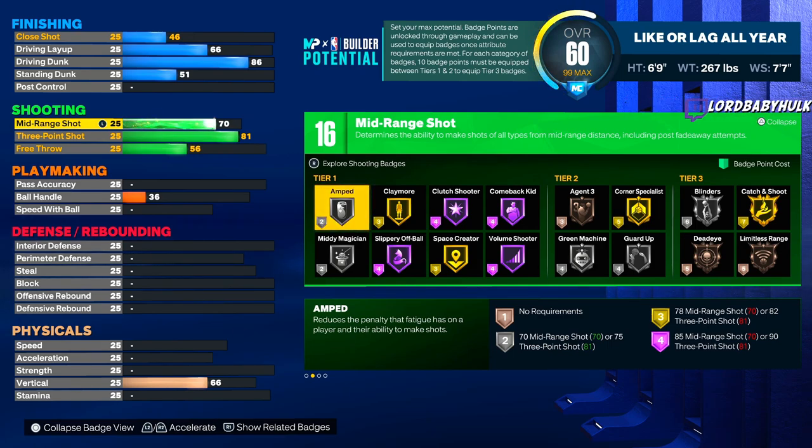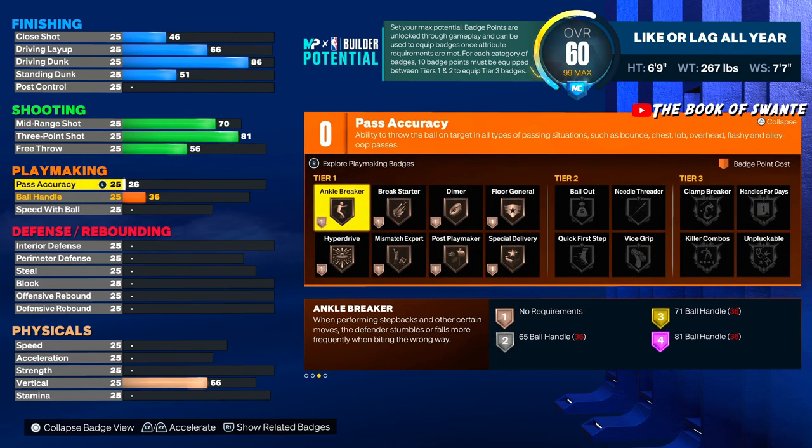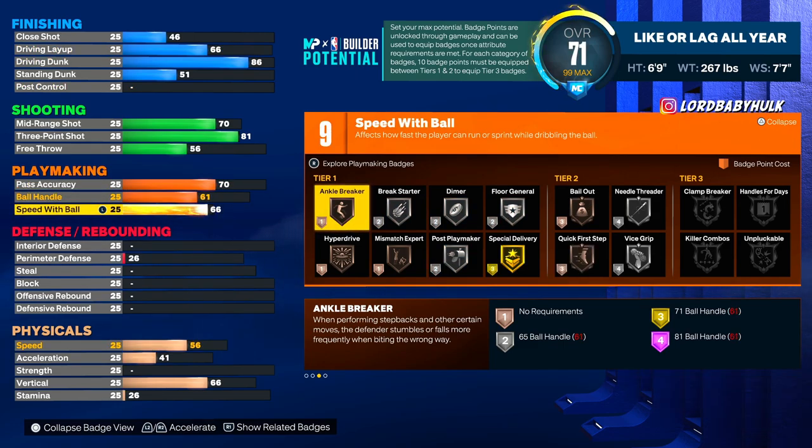We got some nice badges. You don't have to add an extra badge — get the Tier 3 Catch and Shoot. As you can see, it takes 7 plus 10 plus 7, that's 17 badges. This is good enough to hit. Make sure you do what my name says — like or lag all year. 70 pass accuracy, the build's gonna get better.